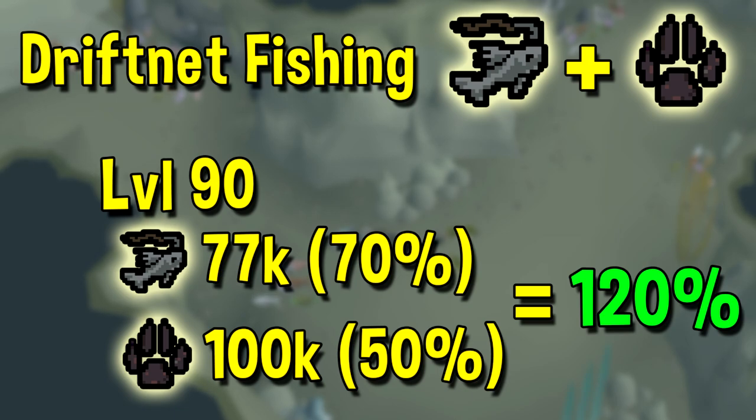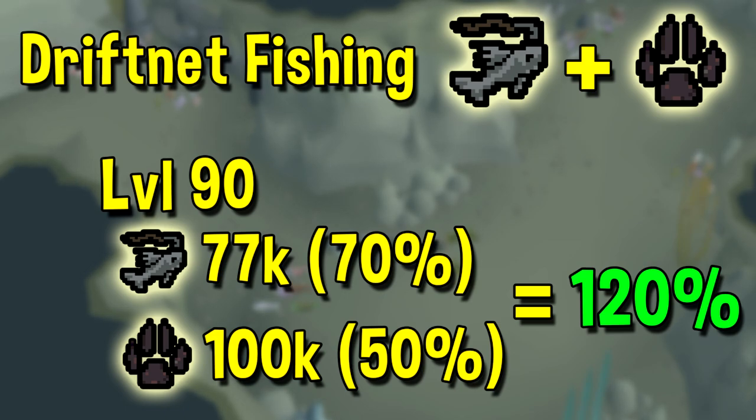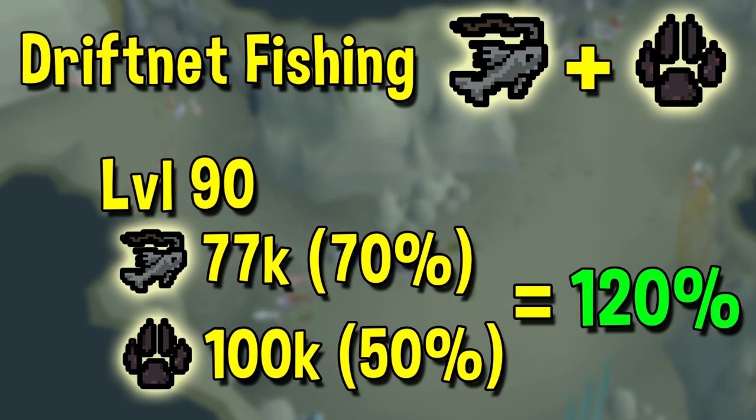First up we have drift net fishing, which is actually very competitive all the way to 99 fishing. You can start doing it at 47 fishing and 44 hunter, and it is a combination fishing and hunter method. Drift net fishing is so good that from level 47 to 58 fishing, it is actually the quickest way to train your fishing, even when you compare it to tick manipulation methods.